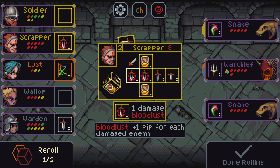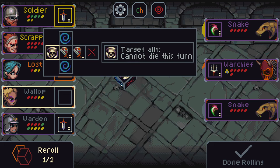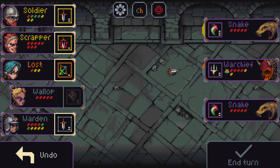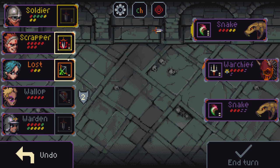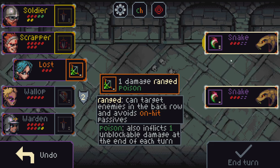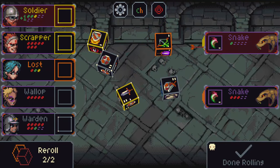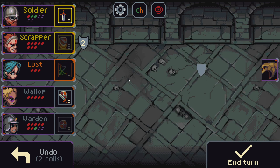This is bloodless, and it does plus one pip of damage for every damaged enemy. We're looking to be pretty aggressive here because I want to take out this war chief — because while it's alive, it gives plus one pip to all monsters, so that's pretty scary. As you can see, there's a lot of poison coming out. This is a four-damage bloodless side, so that can just take out the war chief, severely weakening the snakes. And now it should be pretty easy to get rid of both of these.